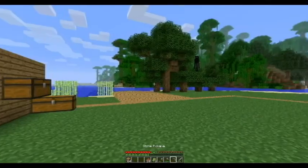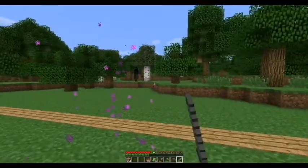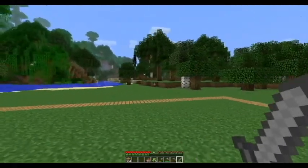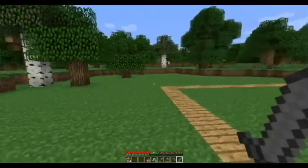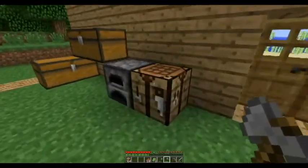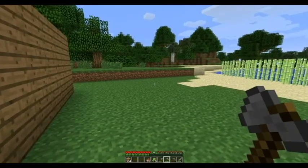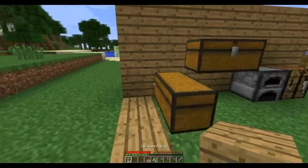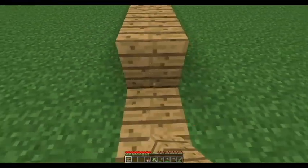Oh my gosh, what are you doing here? This is my house, get out of here! Oh my gosh, get out of here! Hey, where'd you go? Oh my gosh, I don't like your kind, get out of here! Okay, I think we scared him off, guys. I think I should probably finish closing my house up — I don't want no unwanted visitors here.